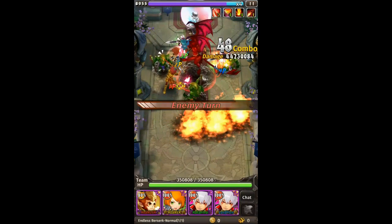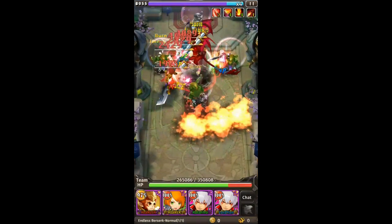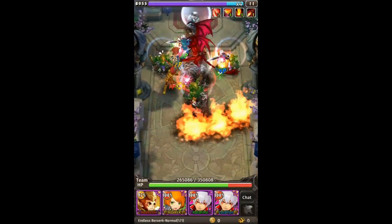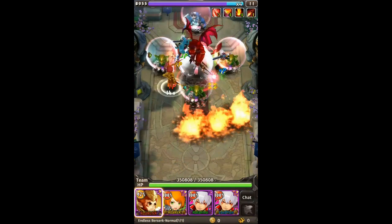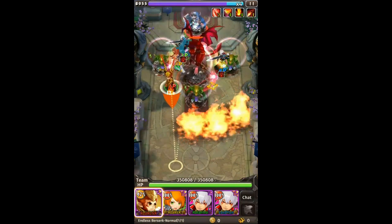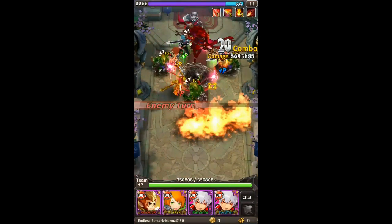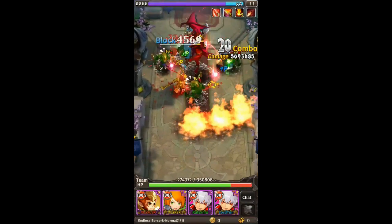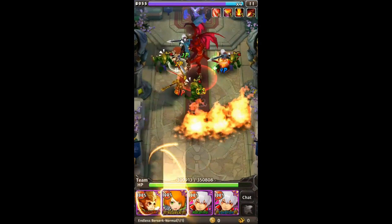One thing you guys must be careful about is the minion behind. One of the minions is able to cast a charm skill, so if your hero gets charmed, it's a doomsday — you've got to retry it. All you've got to do is just keep on trying. It's actually quite simple, it's not really hard.